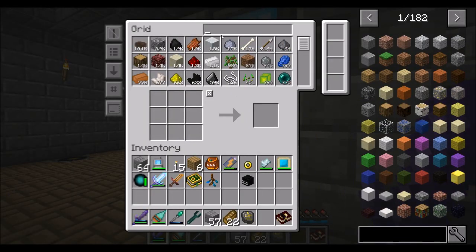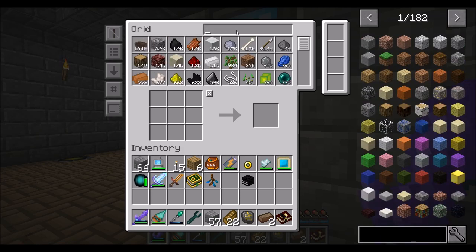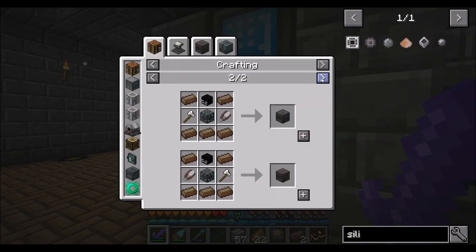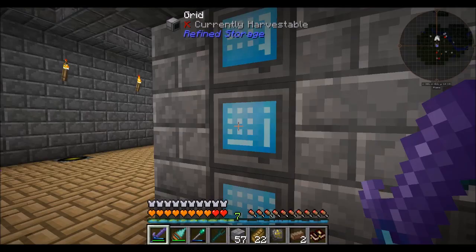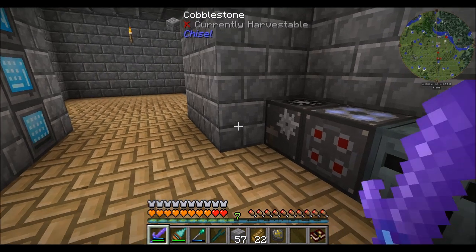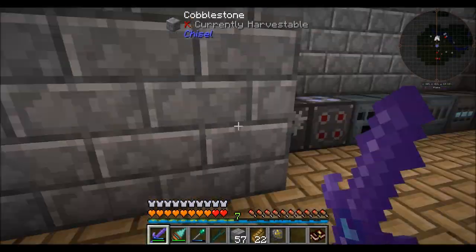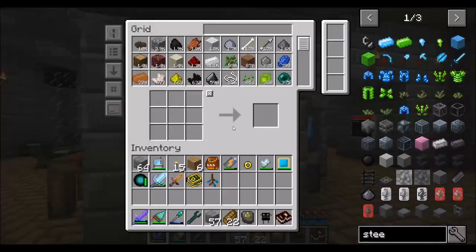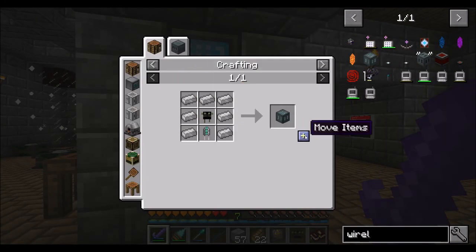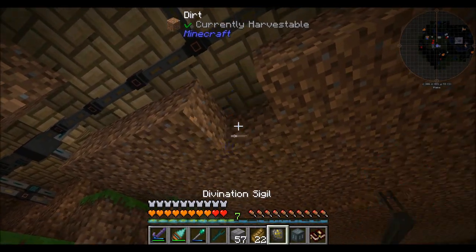Did you guys finish making that octadic capacitor for me? We should have gotten our two solarium, our steel going, and I wanted to get the vibrant and a couple silicon. I think that's it — so it goes into the slice and splice. And we're making steel over there. Wireless charger time! This guy can go under the floor — he has a decent range, not crazy but decent. We'll put him right here.